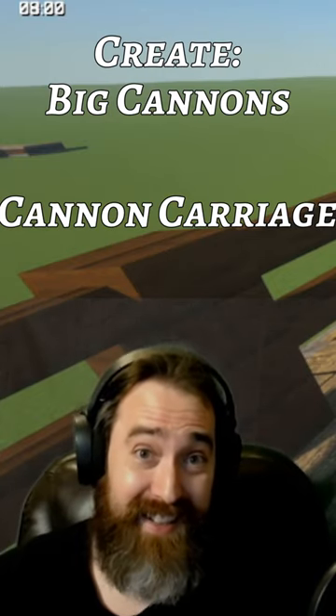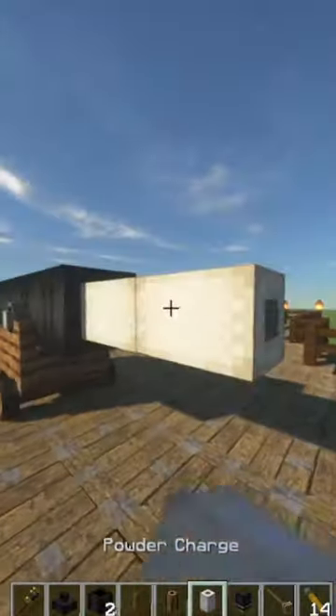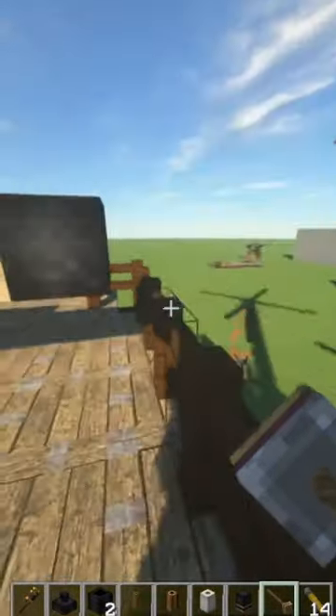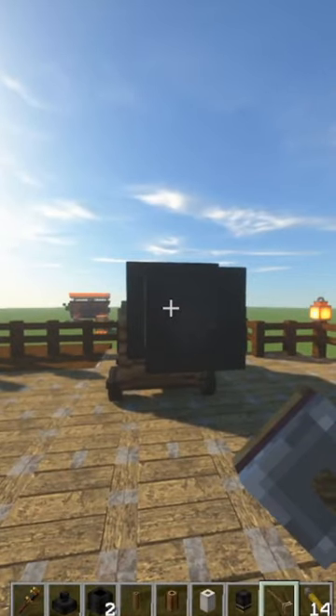You can also put regular cannons on cannon carriages, so all your pirate ship fantasies can now come true. I can place my powder, I can put my shot, and now there's a new item that's very important — the ramrod. You don't need to build a cannon loader contraption anymore; you just go and push in your powder and shot.